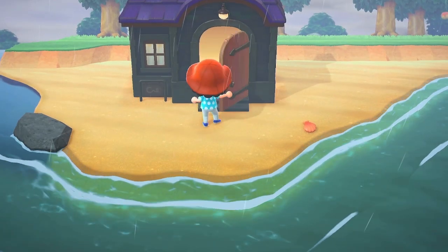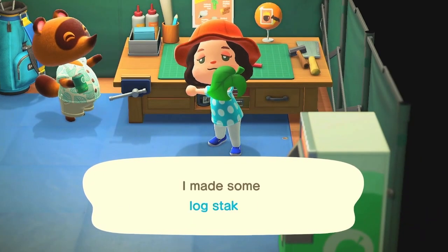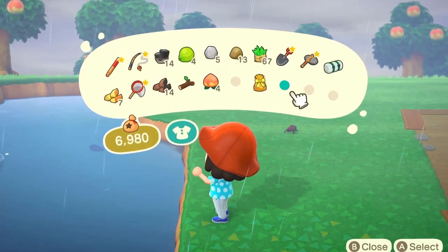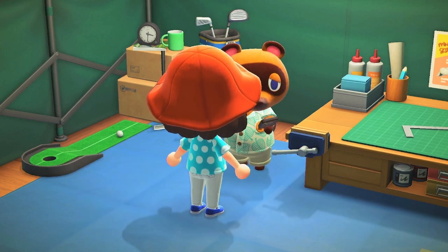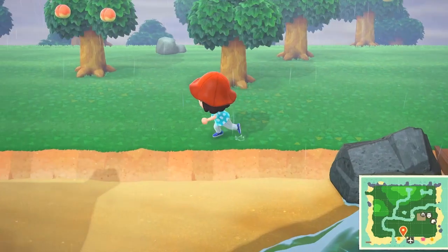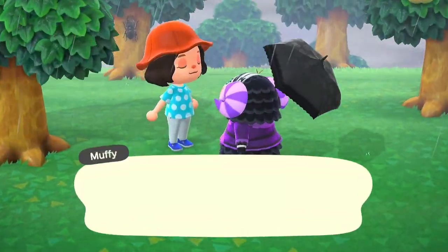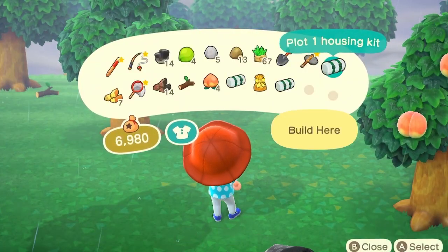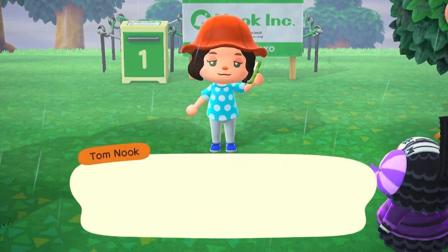Let's stop procrastinating and go make the bridge. One, two, three, four — bridge! Let's just put the bridge right here for now. We'll focus on one house at a time. I'm going to try and put these as out of the way as I can. Hi Muffy! Let's just plot the house right here. I hate that these ones have to be so big.